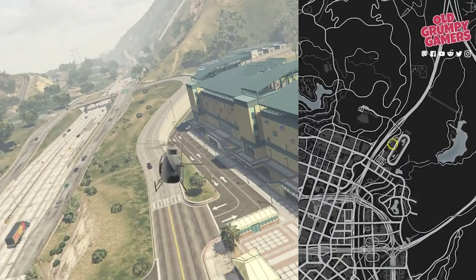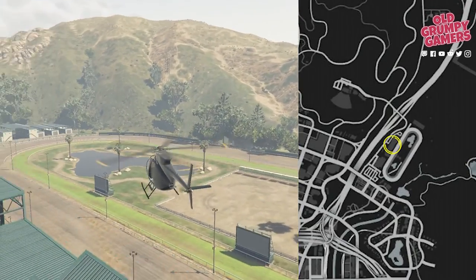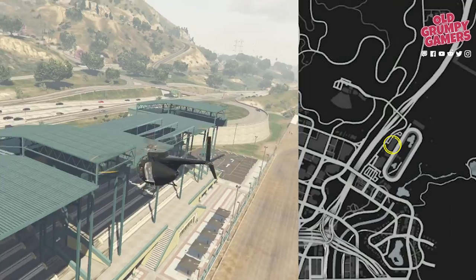Over to the race course behind the Diamond Casino next. This will look a little different to GTA Online but it's the same spot — we're looking for this scrap about halfway up the middle set of bleachers.